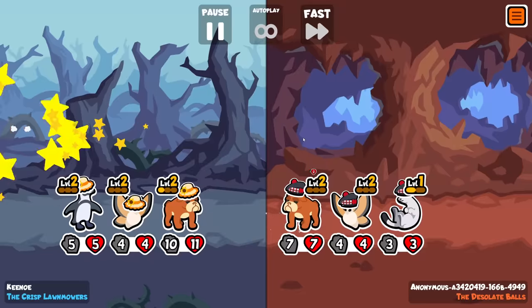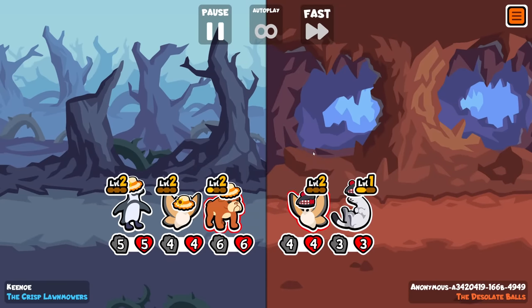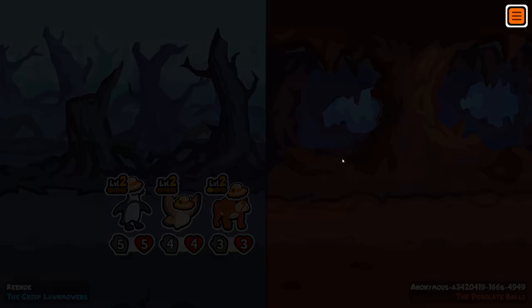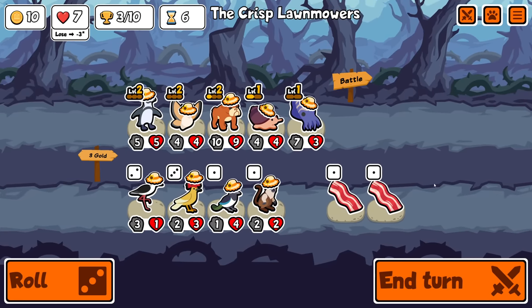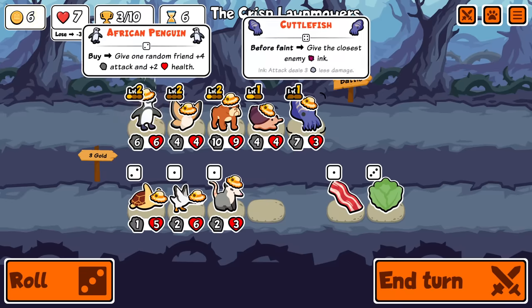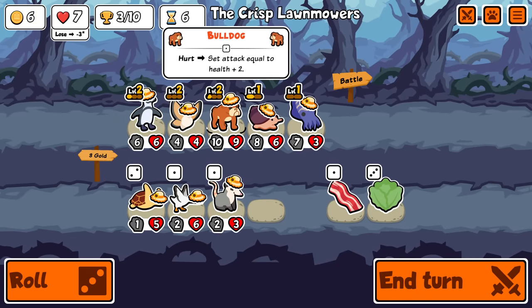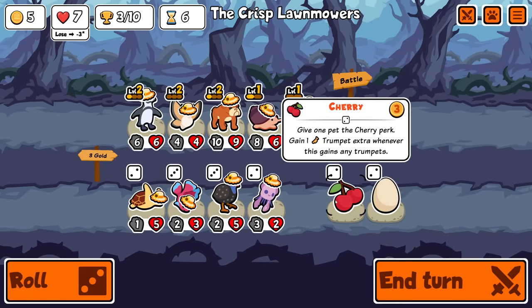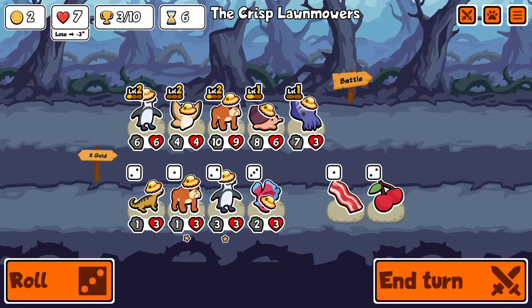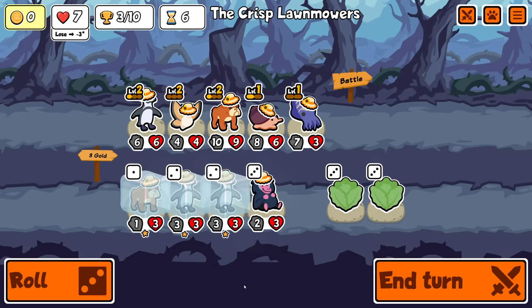I don't know what the something else might be, but maybe we can do it. This is kind of nice though — I do like this. I'm just going to buy it. Stop — that's the worst one, that's what I want to get rid of. I'm freezing all of this. Those are good. We can get a level up. Great.